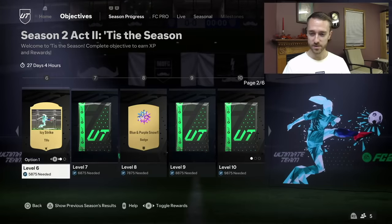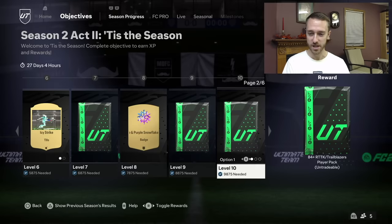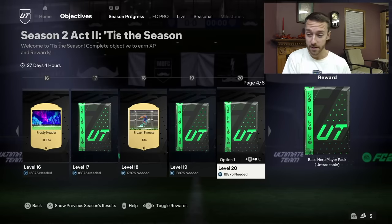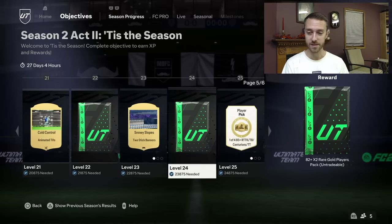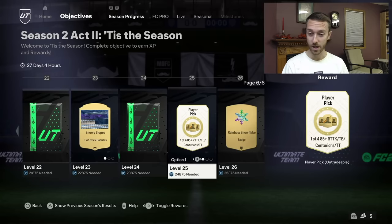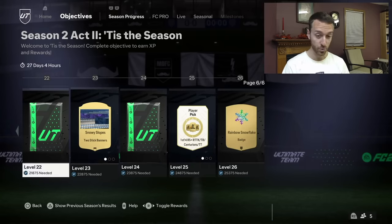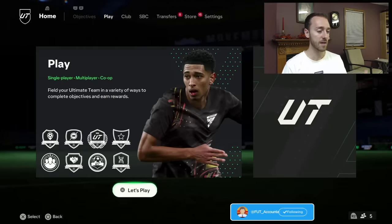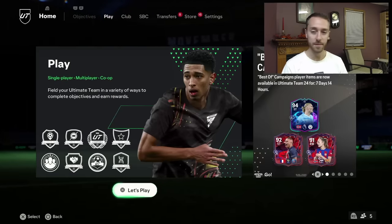I might spend 60K on that at some point. It's short, it is sweet. There are some decent consumables in here and just a lot of packs. If you want the option for a base hero pack at level 20, that's there. You get a promo card player pick at level 25 as well and at level 20. EA is giving us options inside that season — I am fine with it.